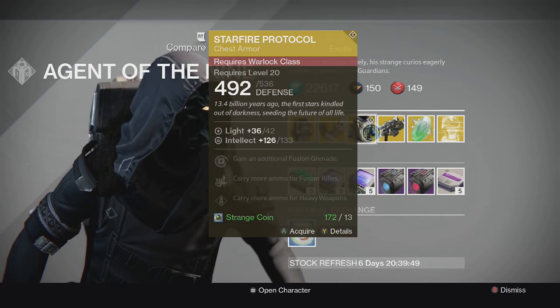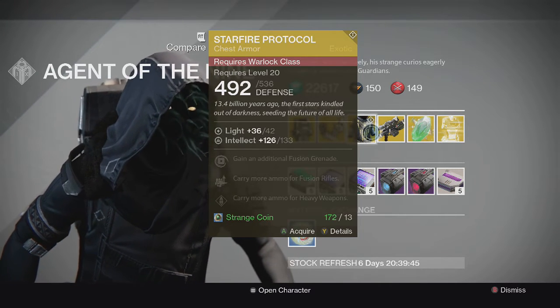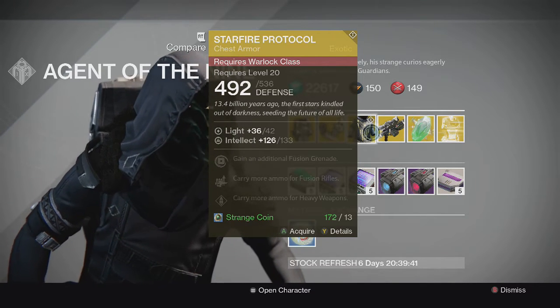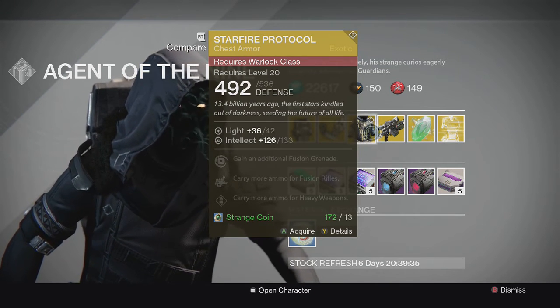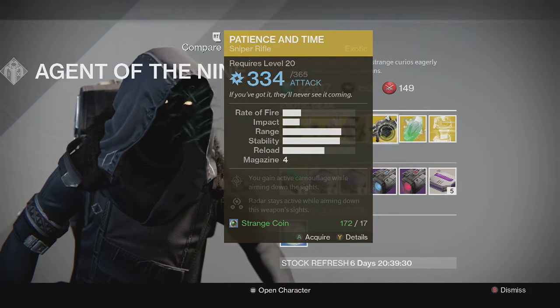For the Warlock we have the Starfire Protocol. You gain an additional fusion grenade and carry more ammo for fusion rifles and heavy weapons. Another solid chest piece for the Warlock — Sunbreakers is a good one, and Voidfang Vestments is pretty good for Crucible as well.